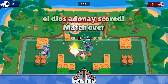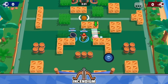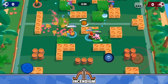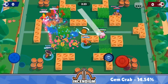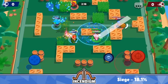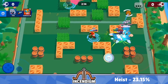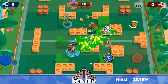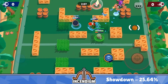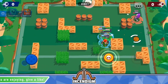Bounty has the lowest combined tank use rate at only 6.08%. There are very few tanks in Bounty, so Fertilize won't be very favorable there. Next is Gem Grab at 14.54%, followed by Siege at 18.1%, Brawl Ball at 22.6%, Heist at 23.15%, Hot Zone at 23.4%, and Showdown at 25.64%. For reference, a 20% tank use rate means you'll face a 6,000+ health brawler roughly every two games.